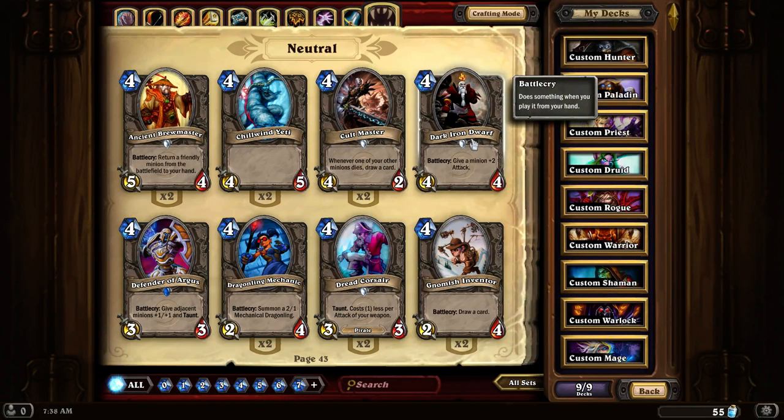Dark Iron Dwarf. Battlecry: Give a minion plus 2 attack. This Dwarf is a really good card — it's a 4-4 that gives plus 2 to something, so it's almost a must-have in most decks. Its only negative is you have to have a creature in play. So if you're facing a deck that's just wiping out your creatures left, right, and center and you can't get anything down, this card is almost useless.